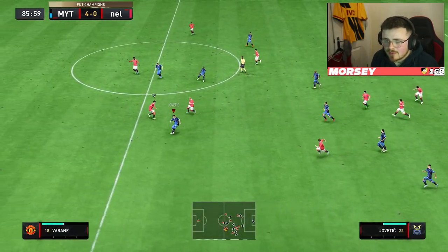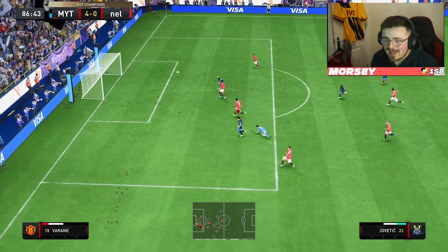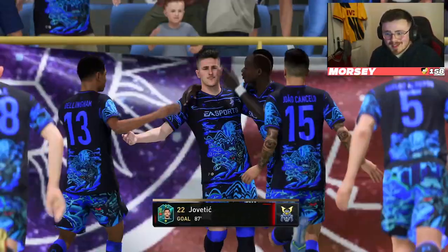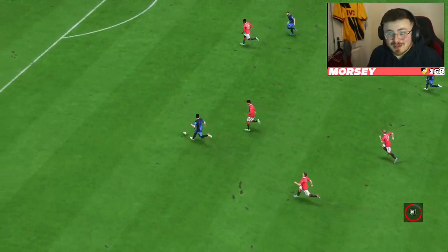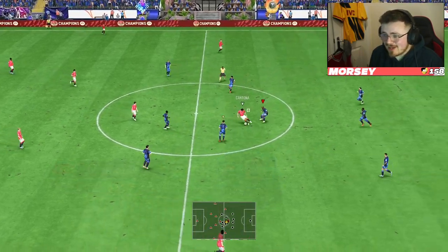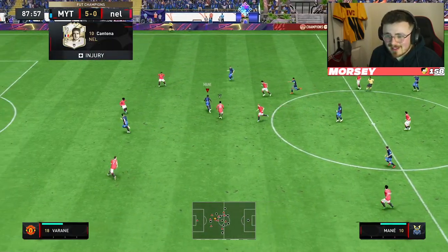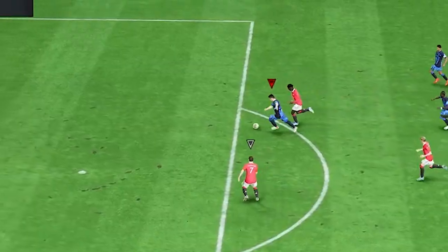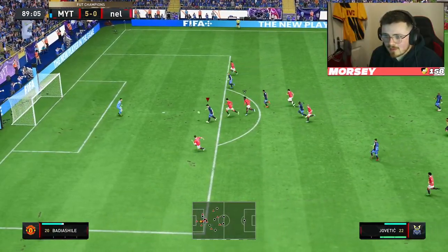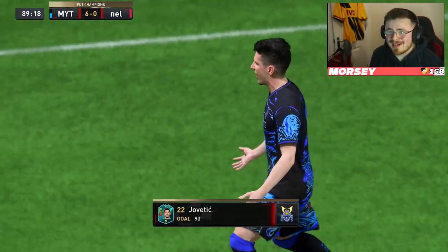Stevan gets a chance to get his fourth here. Varane has been left in the mud. Pace is there. Keeper's come out and he makes it four — decent little finish. One thing for sure, the finishing on this card is pretty damn good, it should be reliable. Pace — on paper looks crazy — doesn't really feel like he's rapid in all fairness, but I'm sure you're going to notice it over more games. Can we make it five? He does make it five! We get a little bit lucky with the interception up high there.